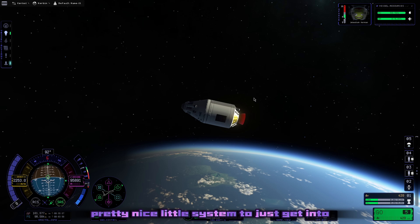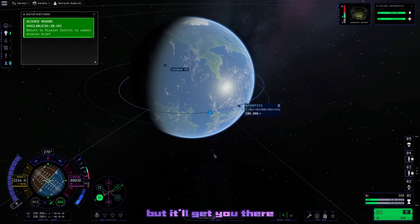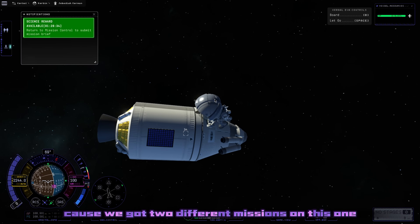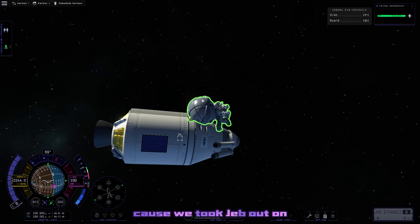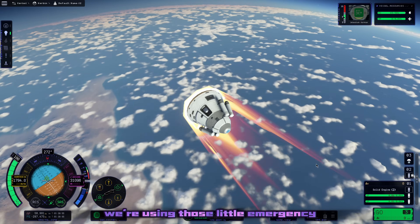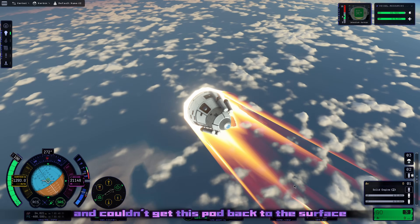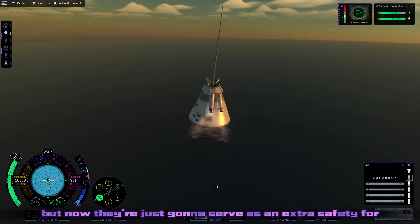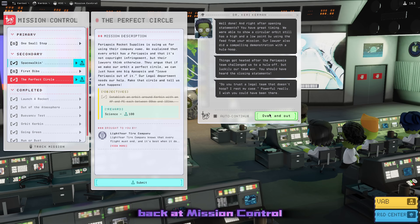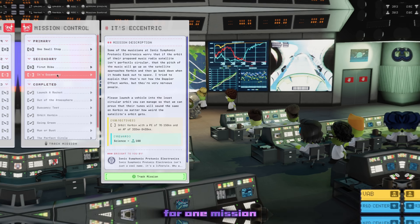This is a pretty nice little system to just get into low Kerbin orbit - not exactly the fanciest thing ever, but it'll get you there. We've got wonderful science points, and a lot of them too, because we've got two different missions completed since we took Jeb out on a little spacewalk. We send Jeb right back to the surface using the little emergency Sepatrons on the side - those were there in case I ran out of fuel and couldn't get the pod back. But now they serve as extra safety for our baby boy Jeb, who touches down softly in the ocean. Back at Mission Control we cash in 100 science points then 40 science points - 140 science points for one mission.